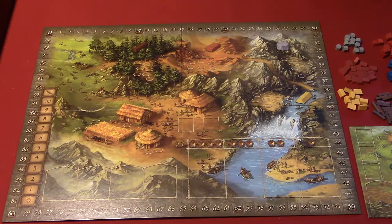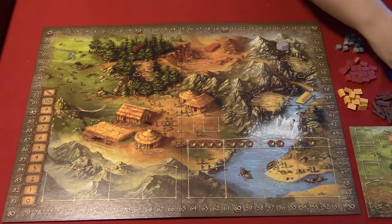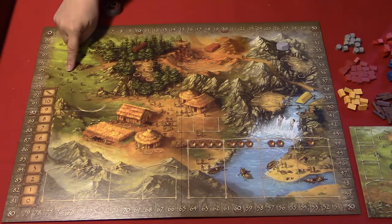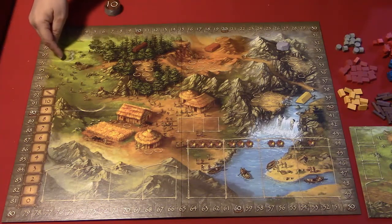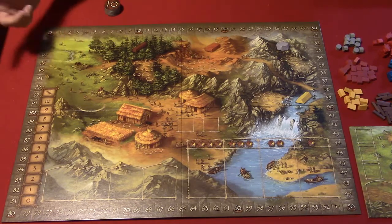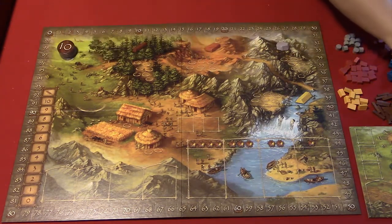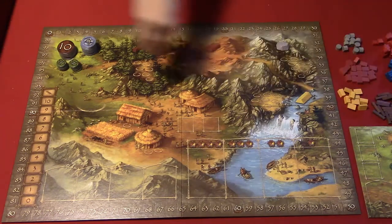We are back with the setup for Stone Age. The first thing is to place the board on the table. The next thing is to sort the food tokens by value and stack them on the hunting grounds. The art is really cool - you'll notice that the supply areas have a big picture of whatever supply they're doing. This is the hunting ground area with hunters, a bear, animals, and even a guy picking berries. Stack the tokens here in numerical order.